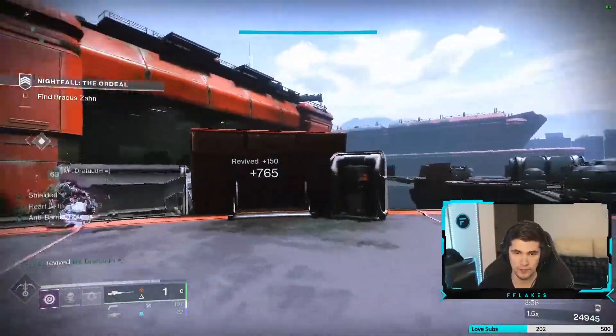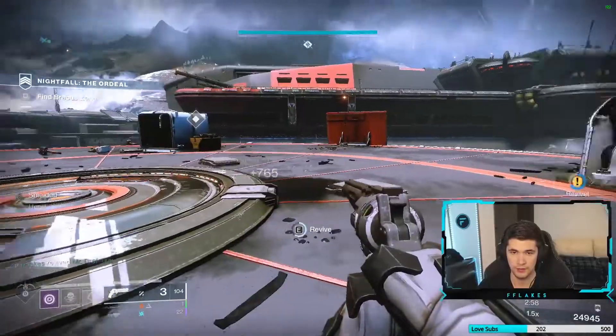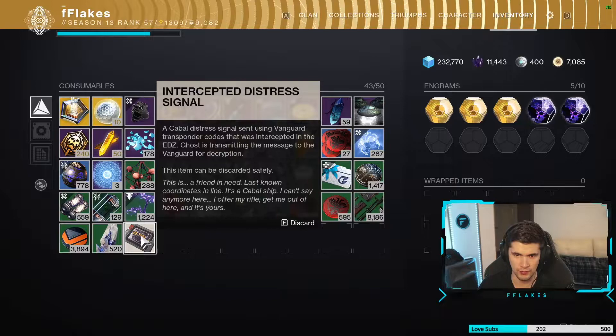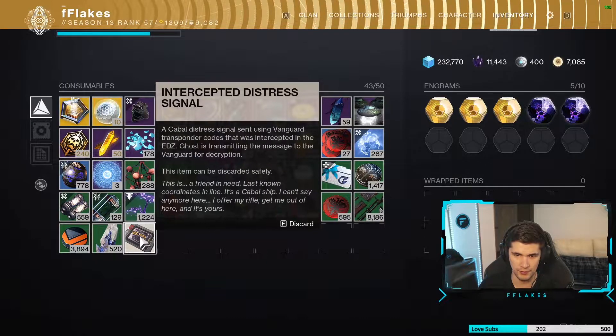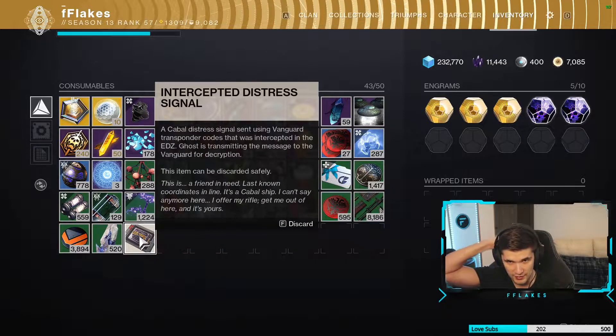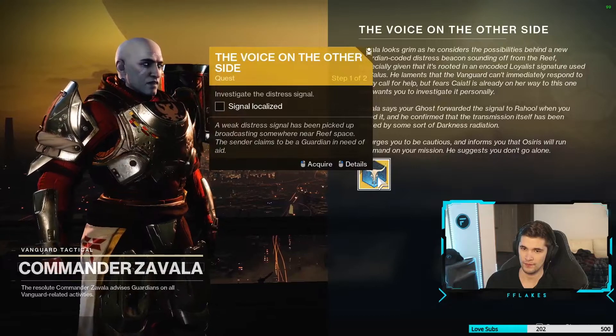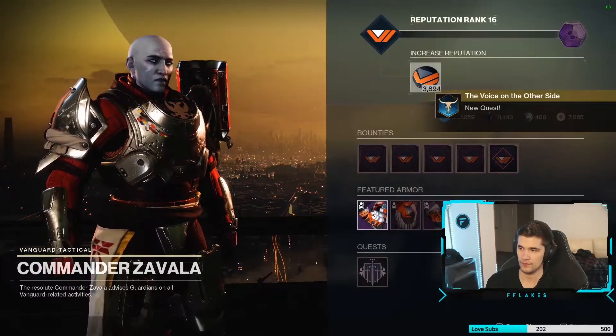This will be the next step — make sure you pick that up. It's going to be a distress signal. Take the distress signal back to Zavala and he will give you the next step in the quest.